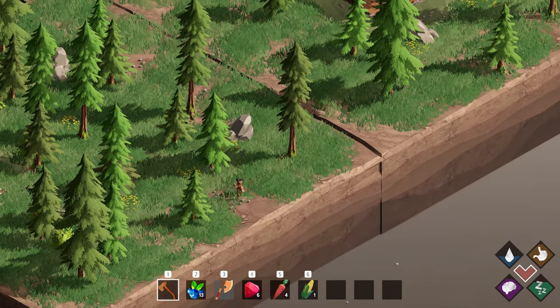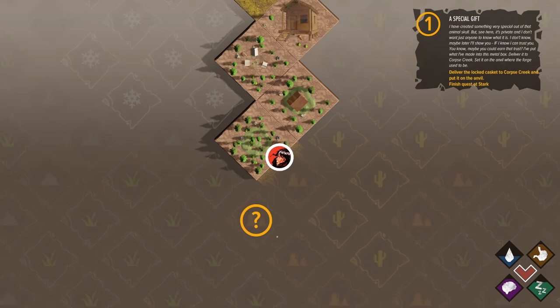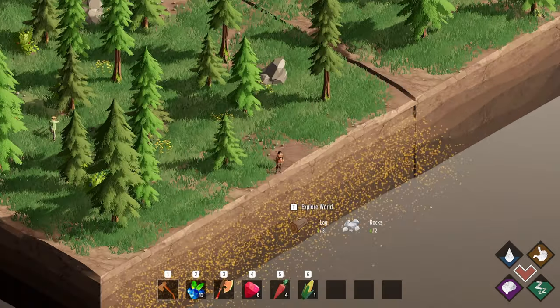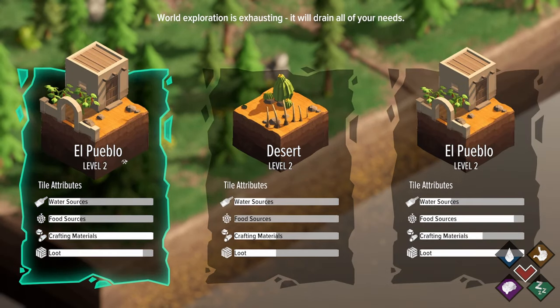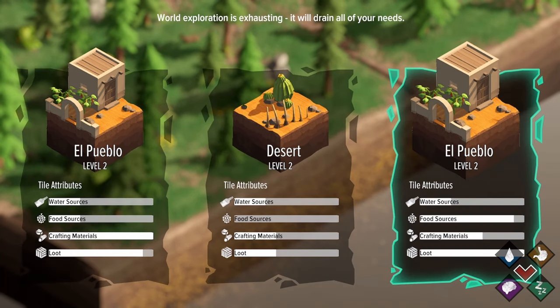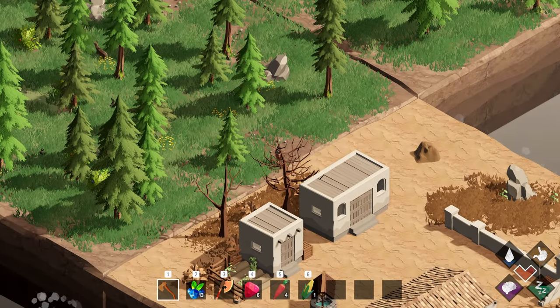Let's head down here. Do we want to go this way and then down, or this way? I think let's try the high desert. The Pueblo has a little bit of everything - lots of crafting material, some water sources. This has a lot of food resources. Yeah, I think we're going to go with this one.